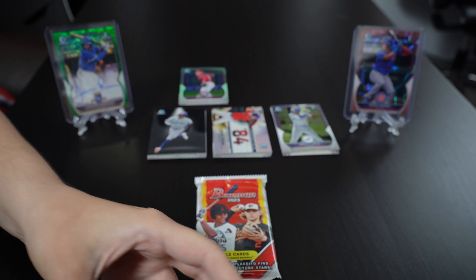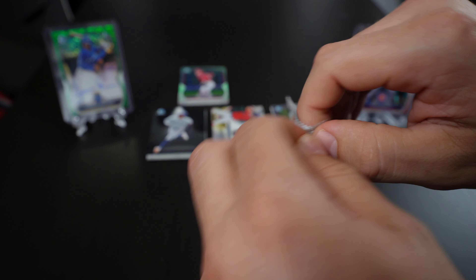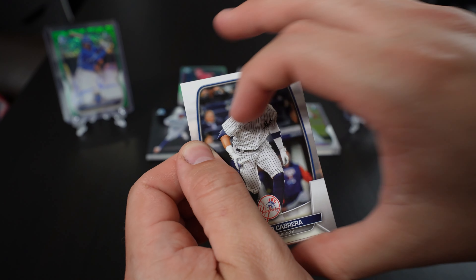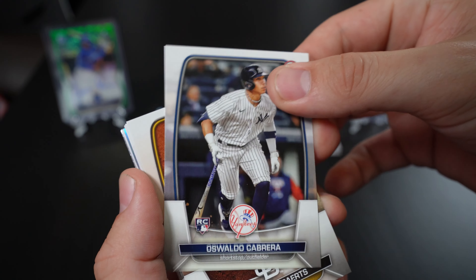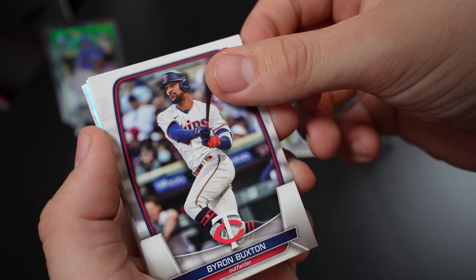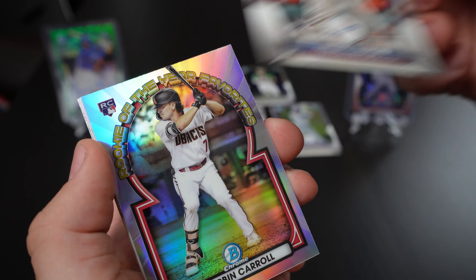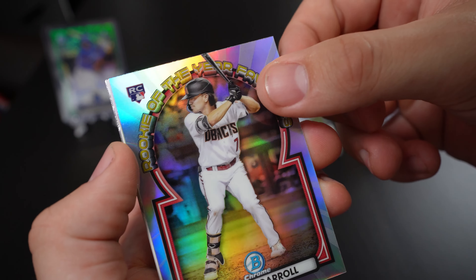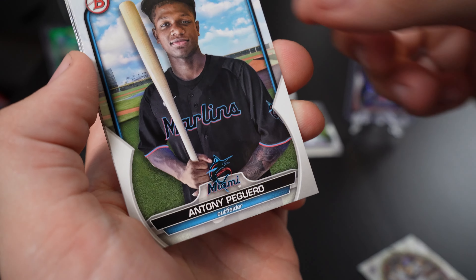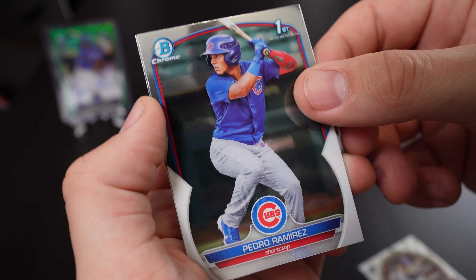Okay, last final pack — let's see if we get anything, maybe a numbered card or an auto. Hot hands, hot hands — it's got to be a hot pack, let's hope! Wander Franco, Byron Buxton, JJ Bleday, Melky Alvarez — Corbin Carroll Rookie of the Year insert! Not bad, those look really cool. And we just got his chrome — wow, that'll look nice together.